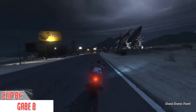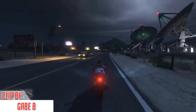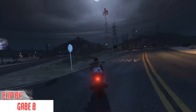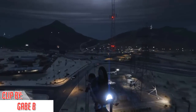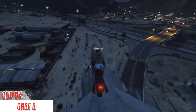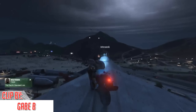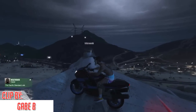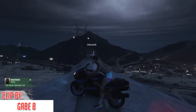Coming in at second place of today's episode, we have Gabe B here using his Hakuchu out in the countryside. He's casually driving on the road, then jumps off this little hill with his motorbike, and then a jet appears beneath him which he gets a really clean landing on, basically finishing off his stunt. Well done there Gabe B on that creative stunt, as well as Unforeseen AK for the awesome jet piloting.